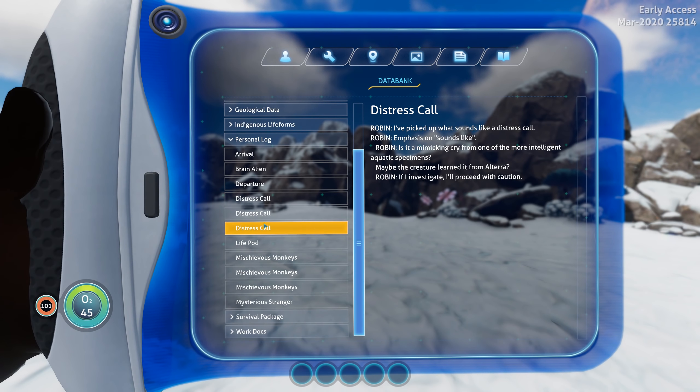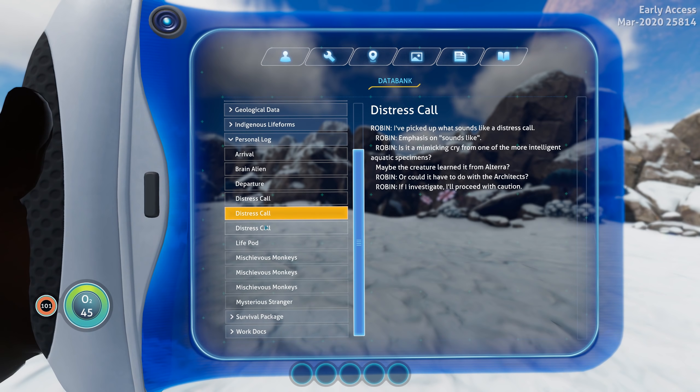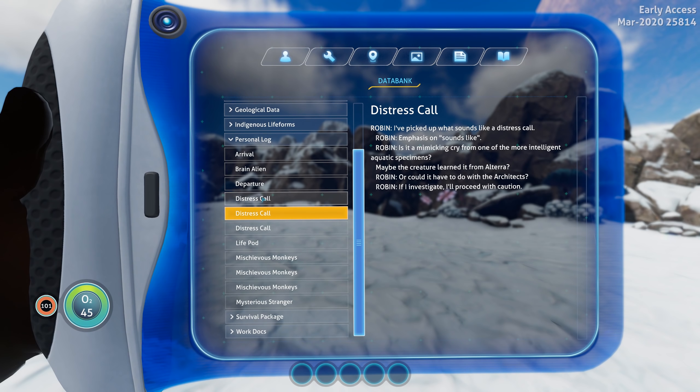Alright, so the next part I want to jump right into the story stuff, so I'm going to skip ahead. I've got to do the sanctuary portion and Marg's first encounter, and then we'll click back in and I'll have the new dialogue there ready to go.